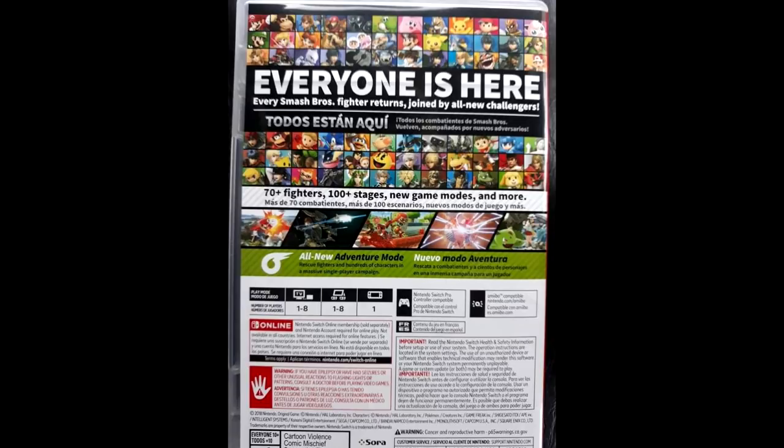The person who leaked this image of the box actually showed what the back side looks like, so it's really cool to see. It leaked early. It says: 'Everyone is here. Every Smash Bros. fighter returns, joined by all new challengers.'